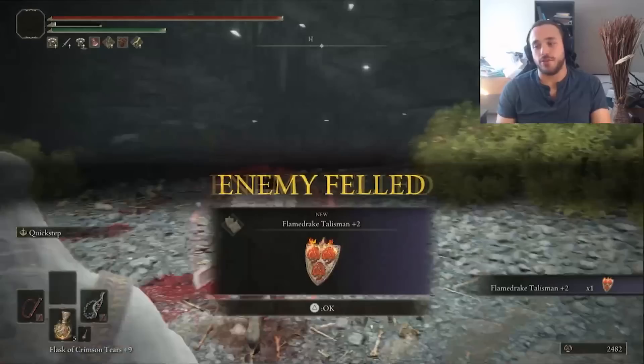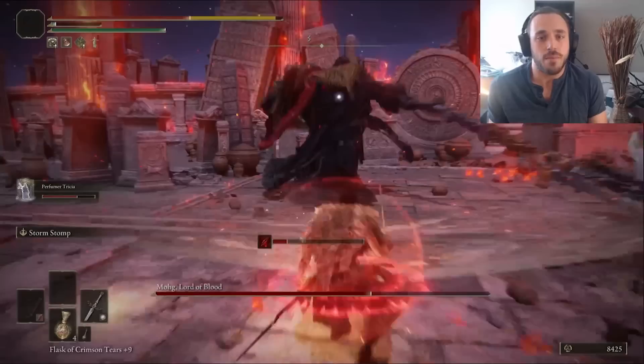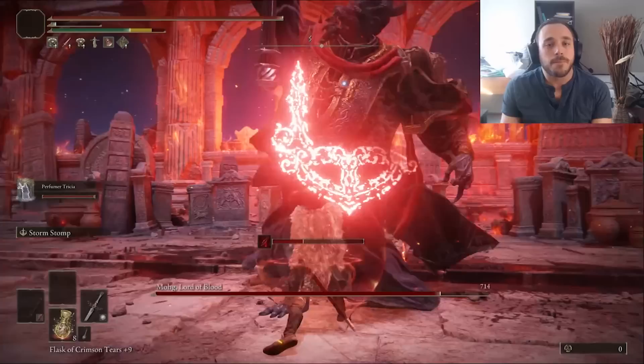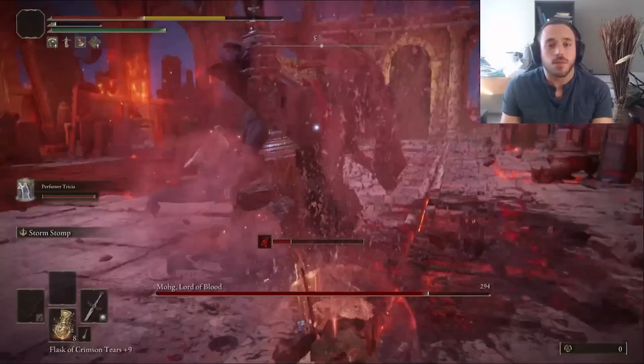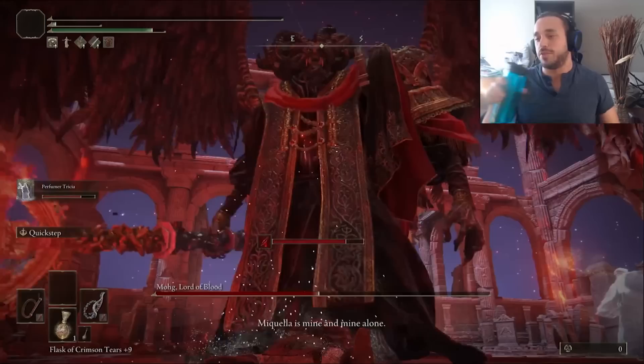I also leveled up the Rapier, thinking I could save our bleed procs for phase two. Every time you apply a status to a boss, it takes longer to apply it again. So if I get two bleeds in phase one, phase two Moog will fly around and reset that meter faster, meaning we're way less likely to get the bleed. Unfortunately the whips are just really, really slow, which means the blood effect is gonna be so much worse. Moog is just so aggressive — everything has a hitbox. Even him pulling the trident out of the ground has a hitbox that will deal about a third of our HP. The Rapier is working better, but it's still pretty rough. We just keep dying over and over again, so I'm gonna try a new strategy.